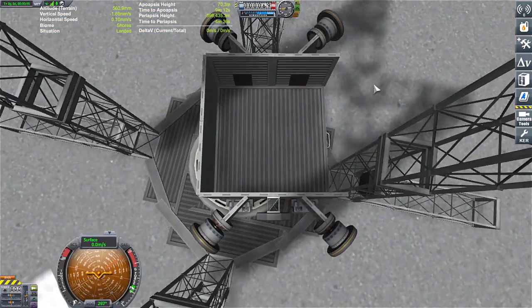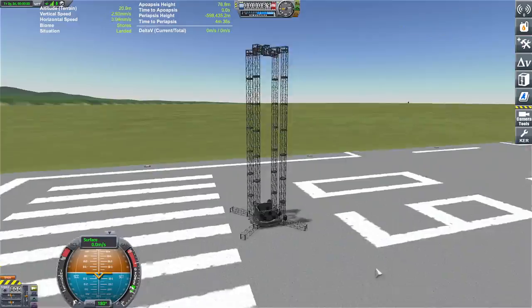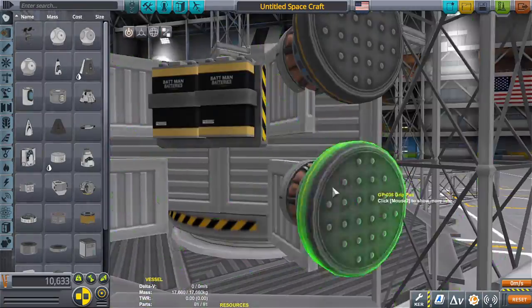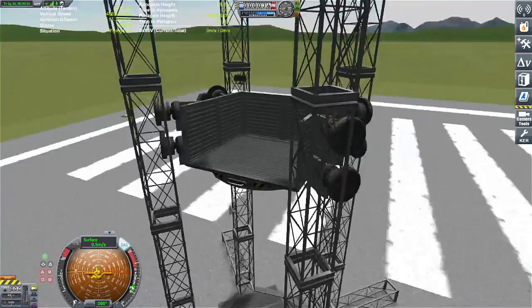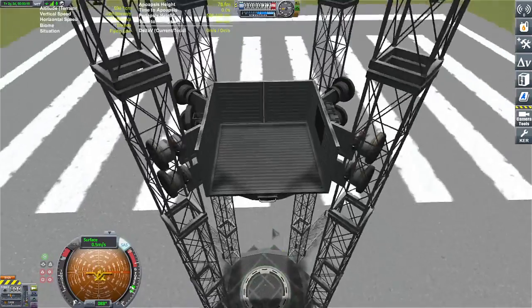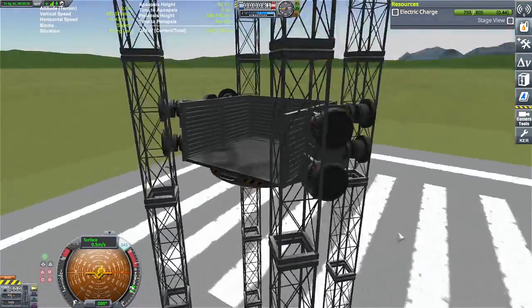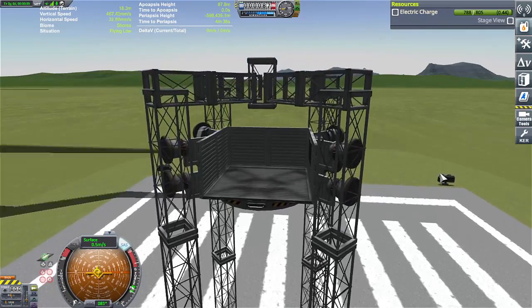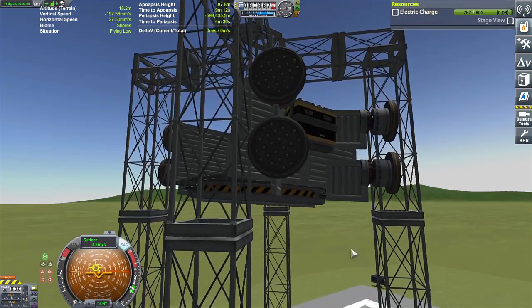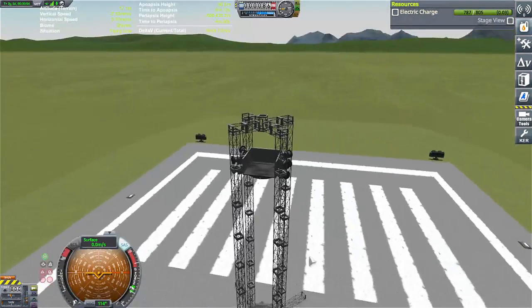I'll be damned — the answer was staring me in the face this entire time. Wow, it's actually working! How much power am I using? Not that much. The only problem is we better stop this thing before it hits the top. Maybe I should make a docking port up here to stop it. It's slowly sliding down — that's not a good way to go down. Oh my gosh, it's beautiful!